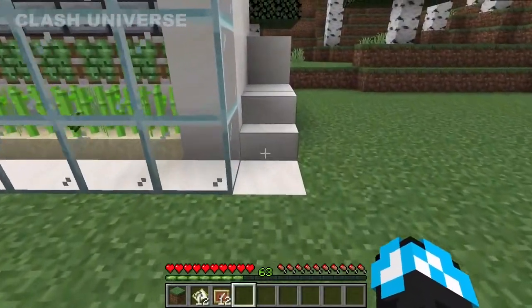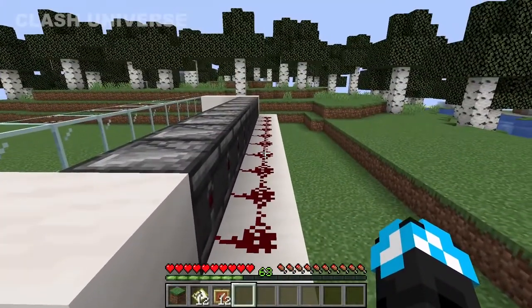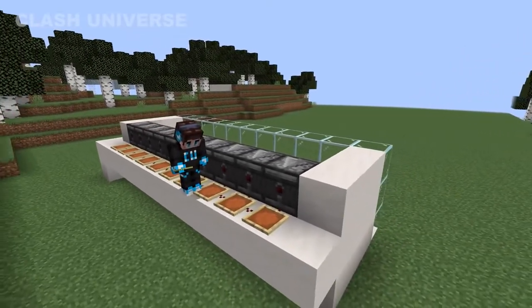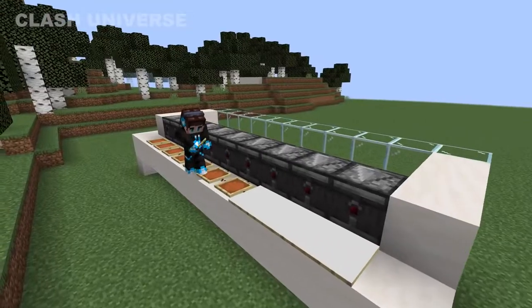If you have a lot of redstone around your build, you can hide it by using item frames and maps. Just place the item frame towards any corner of the block and then place the map aiming towards the side of it. This way, your build looks neat and tidy.